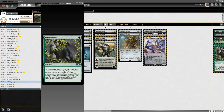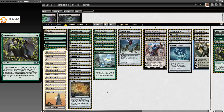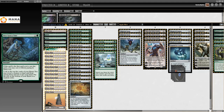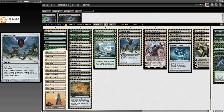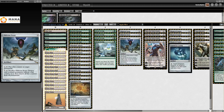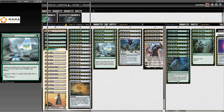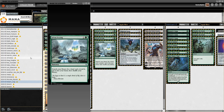On the 13th of January 2020, Mycosynth Lattice got banned. After that we just get the Tron list that we all know and love today. Once Upon a Time is also banned at this point. This is just a 2021 Tron list — you can sleeve this up, no problem.